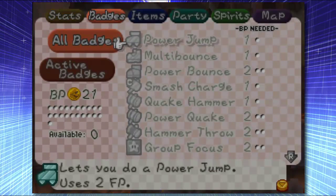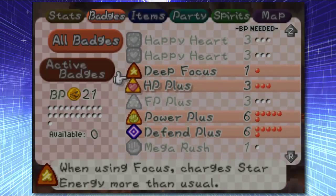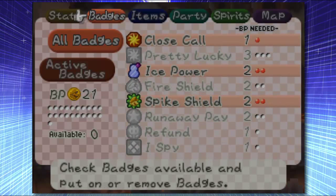What badges do I have on then? Yeah, I don't have the Quick Hammer or anything on. I've got Deep Focus, FP+, Power, Defence, Close Call, Icing. Yeah, okay, alright.